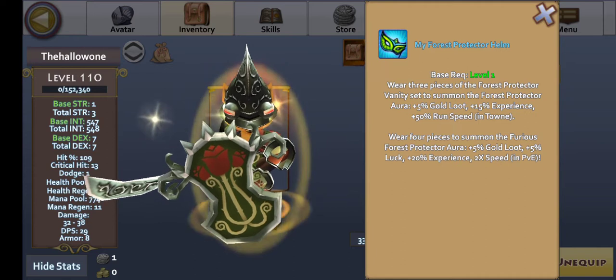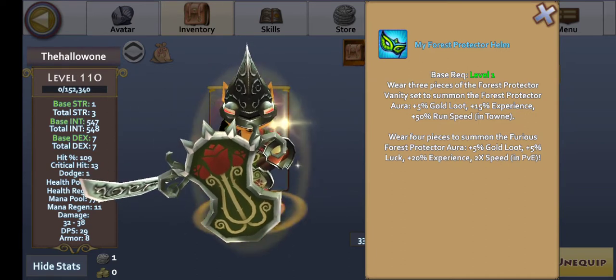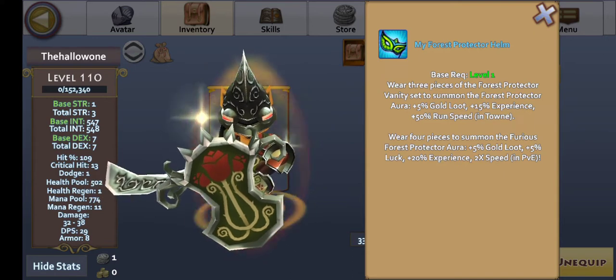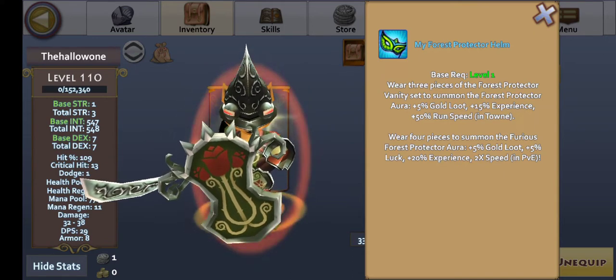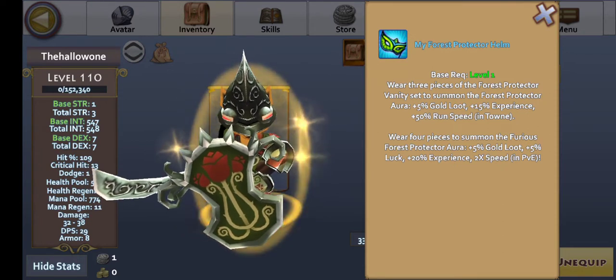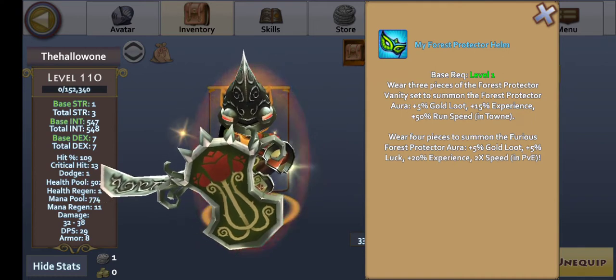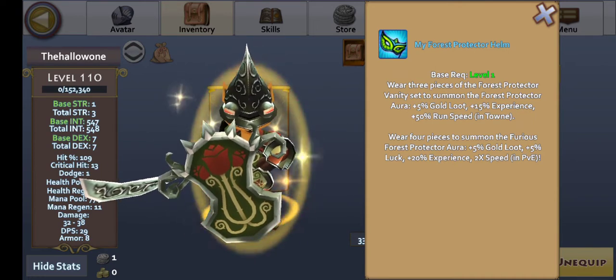Now if you wear four pieces, you get the Furious Forest Protector Aura, which will give you 5% gold loot for better gold loot, 5% luck — luck is for better item drops, which is really good for a beginner — and 20% experience. That's 5% more experience, which is even better.